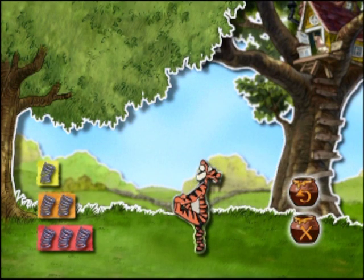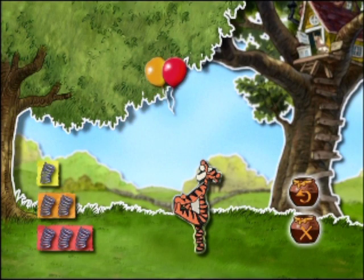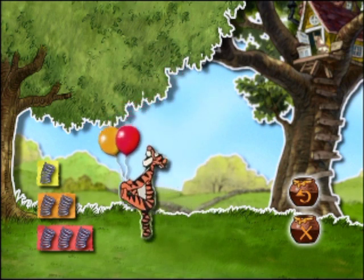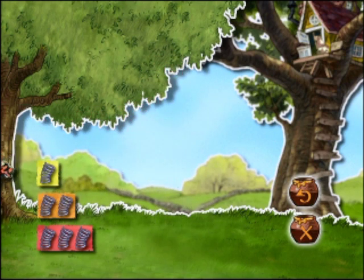Du liebe Güte! Da fliegen noch mehr von Eules Ballons. Hilf Tigger, an die Ballons heranzukommen, indem du die nötige Menge Sprungfedern auswählst. Du hast den Bogen raus! Du bist ja fast so ein Hüpfexperte wie Tigger.